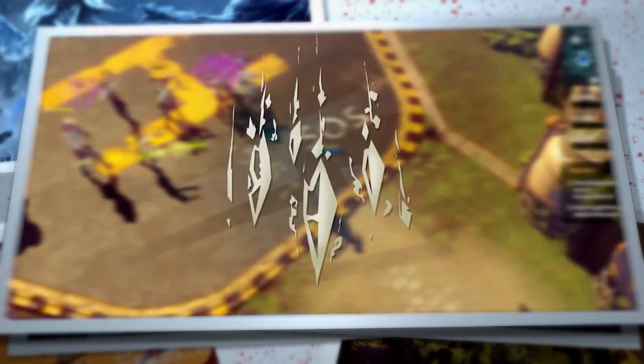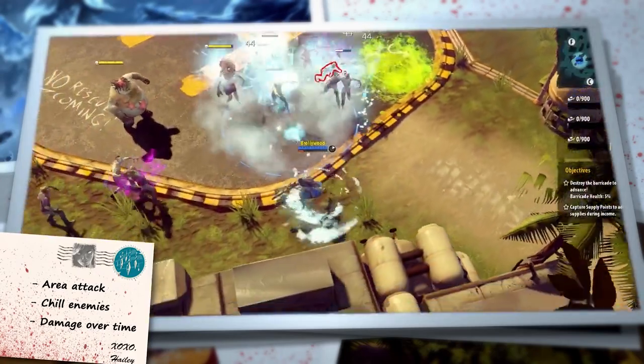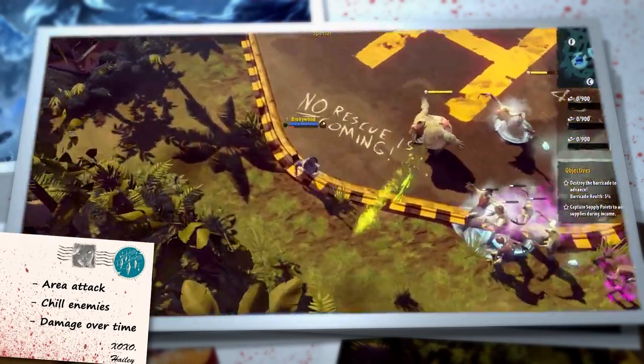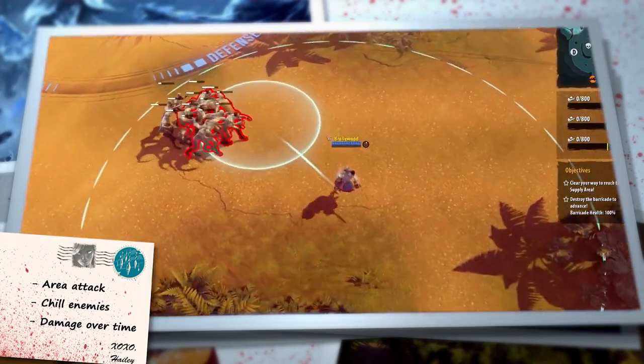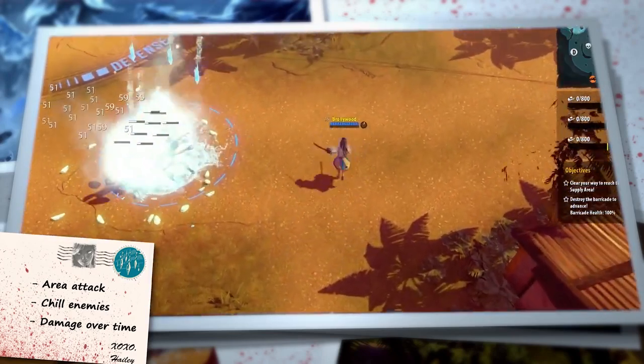Hayley's Q is Blizzard. Like the name suggests, shards of ice bombard the target location, dealing damage over time. All enemies damaged by Blizzard are also affected by Chill.